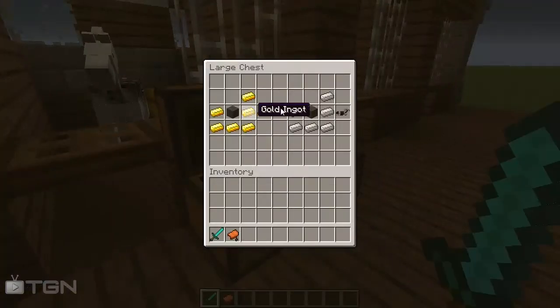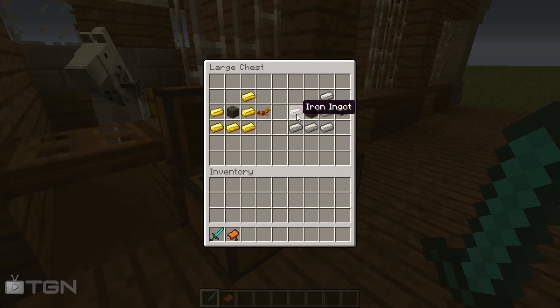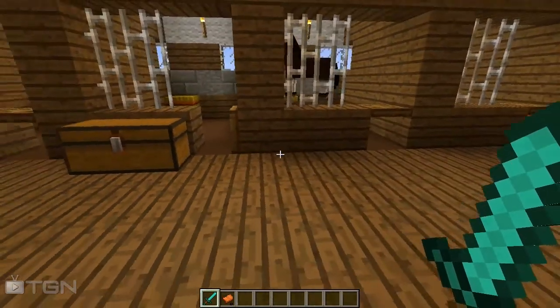First of all, the gold horse armor is made with six gold ingots and one gray wool in the middle. Same for the iron horse armor, which is six iron ingots and one gray wool in the middle.